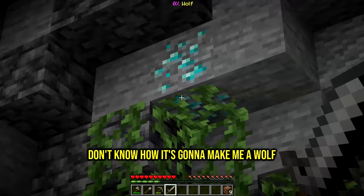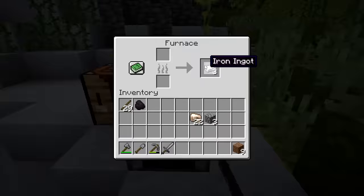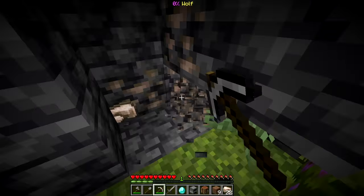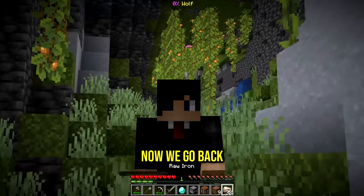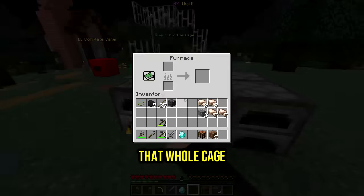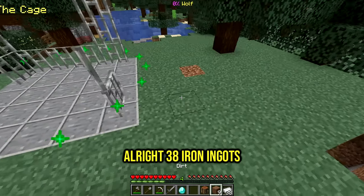We found diamonds! Don't know how it's gonna make me a wolf but we might need it. Grab the iron, now we got the pickaxe and the diamond. Time for some more iron - 32 iron ore. Now we go back, let's get the furnaces ready. To become a werewolf we're gonna have to fill up that whole cage, so now we wait.